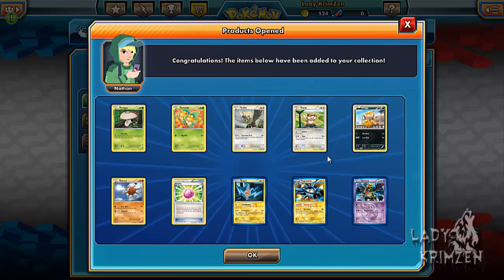Next pack: Fungus, Swaddle, Rufflet, Patrat, Scraggy, Solrock, Everlight, Rotom, Magnezone Reverse Holo, and Giratina as the rare.